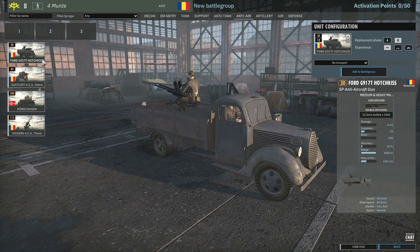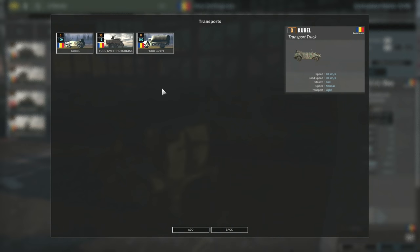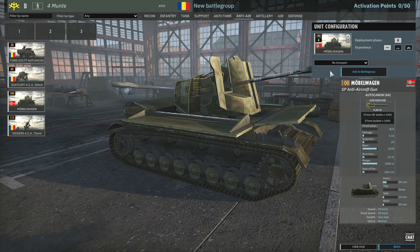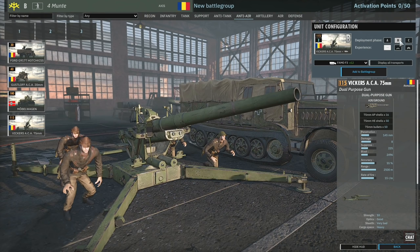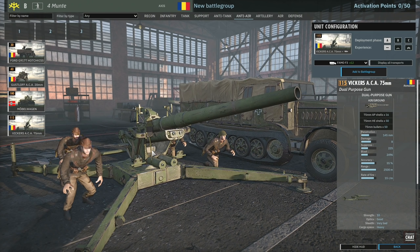Anti-air is limited here. You get the Hotchkiss truck, probably one of your best AA pieces in phase A. But you also get the 20mm so you'll probably choose those over the Hotchkiss and just use the Hotchkiss as a transport vehicle, which you can do in the Romanian divisions. There's a card of mobile wagons but only available in phase B. Then you've got the Vickers long-range anti-air in phase C - though an anti-air piece like this in the early game can actually make a lot of difference against fighter bombers.